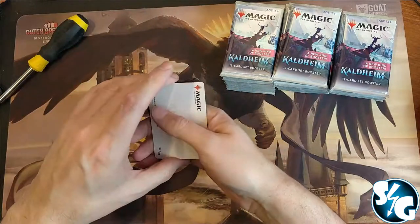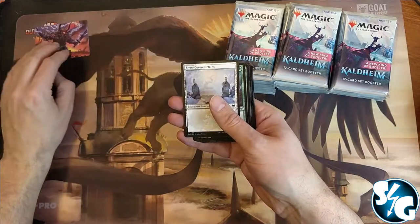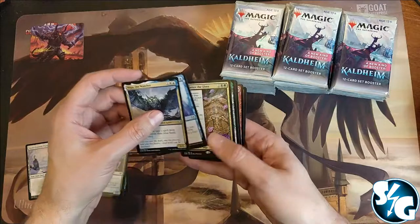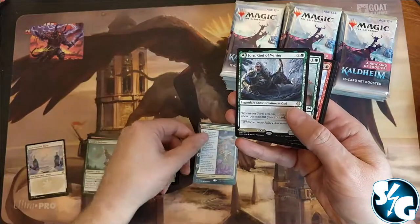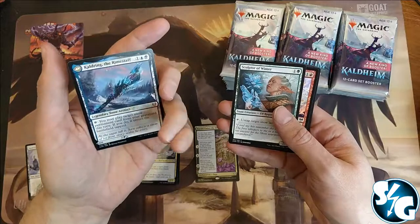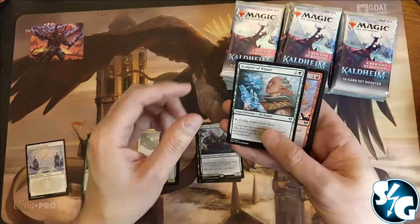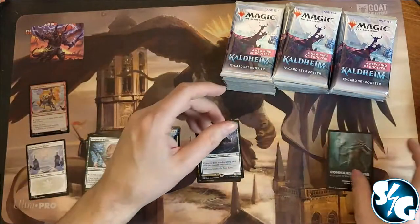Let's see what kind of art we get. We got that giant that does a lot of damage. Here's a land, and we'll go straight to the uncommons with Harold Unites the Elves as a rare, and another god — Yorn of Winter with the flip side, the Cauldron, the Rime Staff. And we have another common and a foil common Axe Guard Cavalry.